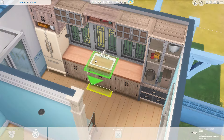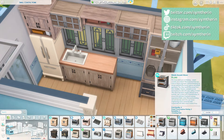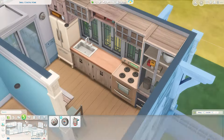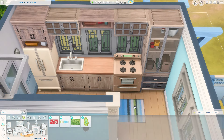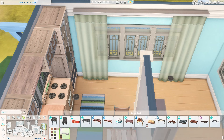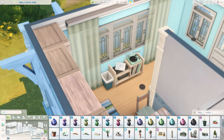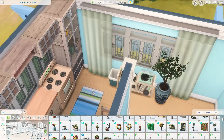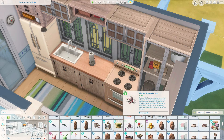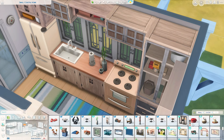Seeing what different counters and cabinets can go together and mix and match — there's a reason for that. It's so easy to match the cabinets to the counters, especially if there's a pack that has both, though not all packs do. But I also think that makes for very similar looking kitchens sometimes, and while that's not a bad thing, it's just something I'm trying to work on — making things look a little different. Sometimes I look at a build and it just looks like every other build I've ever done.